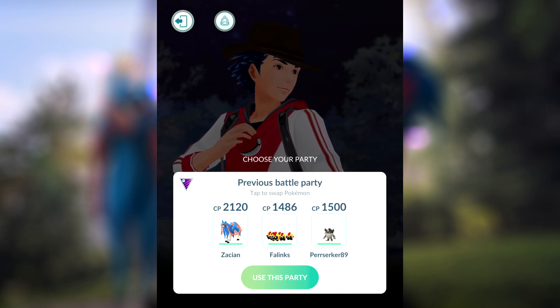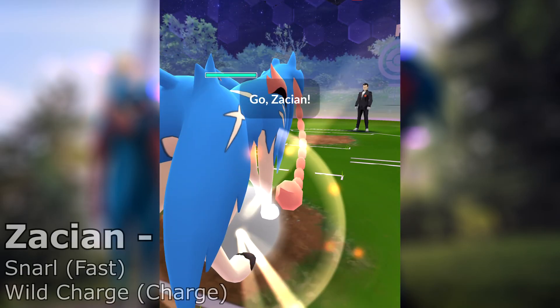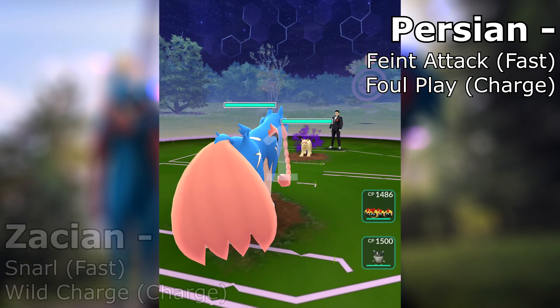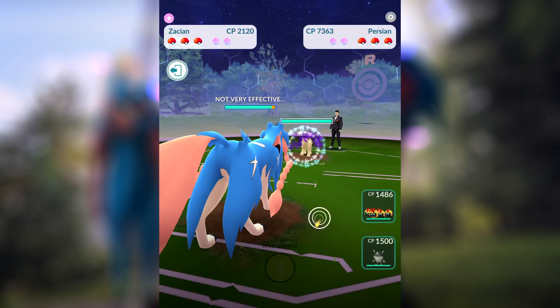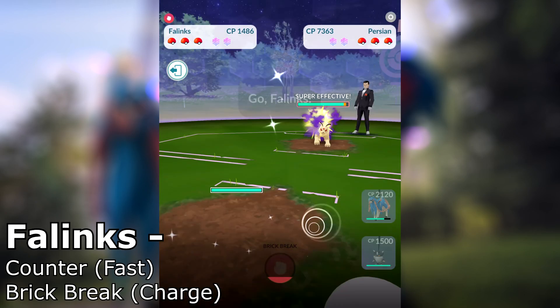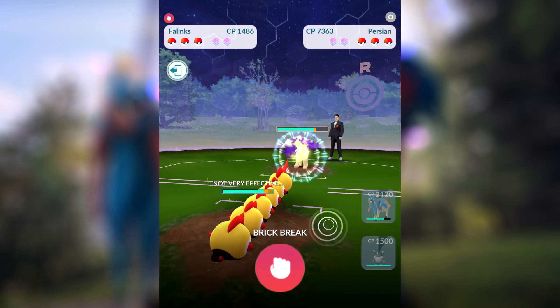We've had several videos on this channel about taking down Giovanni, whether you're a beginner, an expert, or anything in between. Now something else thrown into the mix is the Galar Pokémon entering the game. Some of them were already in the game before Ultra Unlock 3. We're starting off with mostly new ones, although Perserker you can argue was in the game previously.